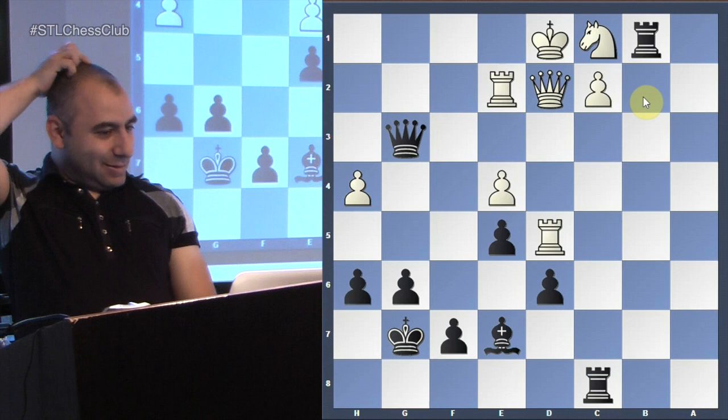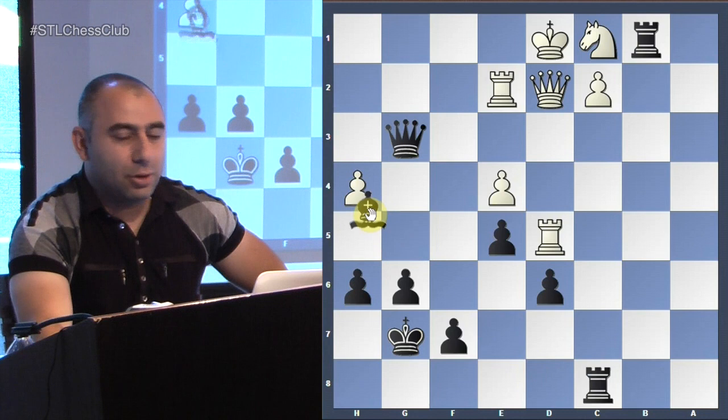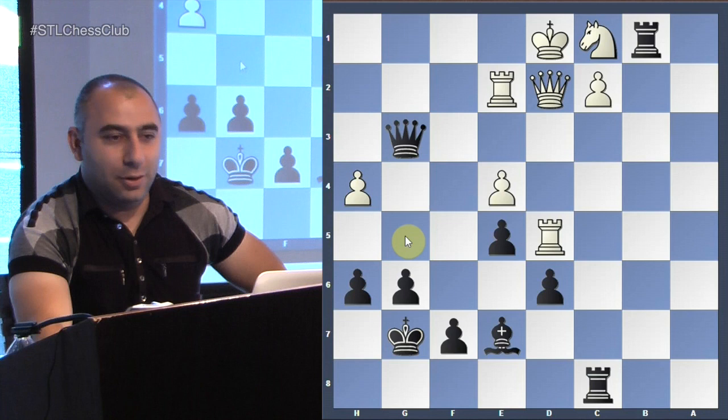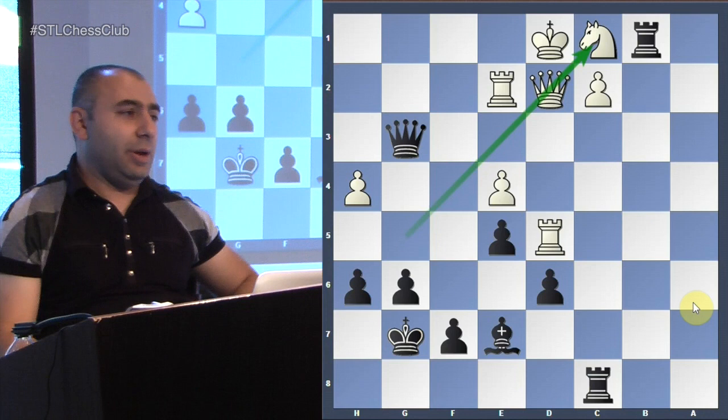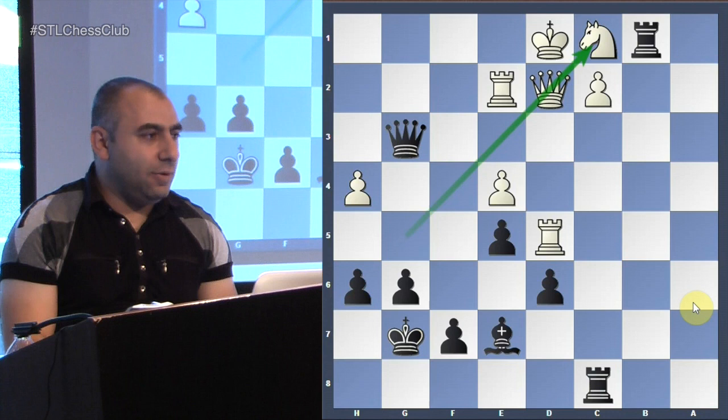He's down two pawns and under tremendous attack with no counter-play. The next step is to win the third pawn, and the bishop on g5 is going to be really deadly — it will simply attack the queen and threaten a kill. Very convincing victory for Shantland. His opponent resigned because the position was just really, really bad — a very convincing victory.